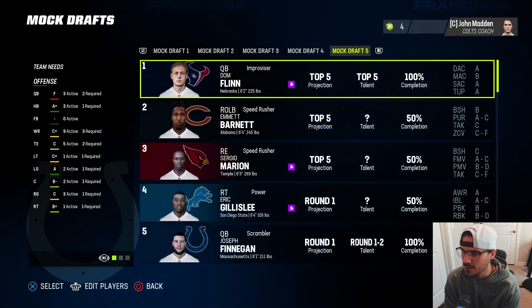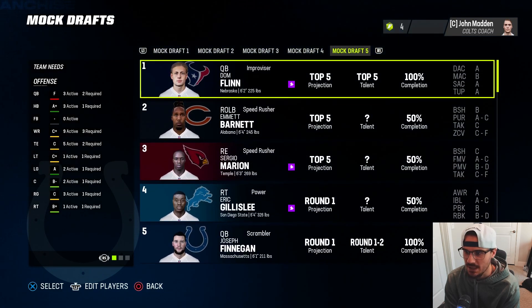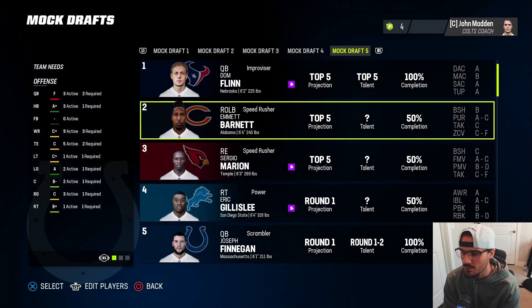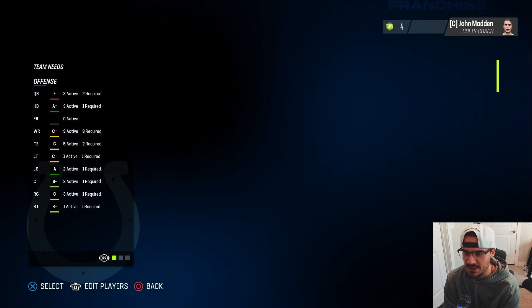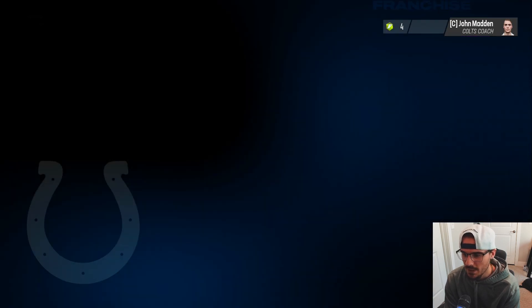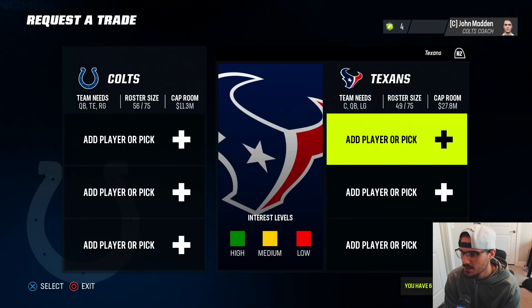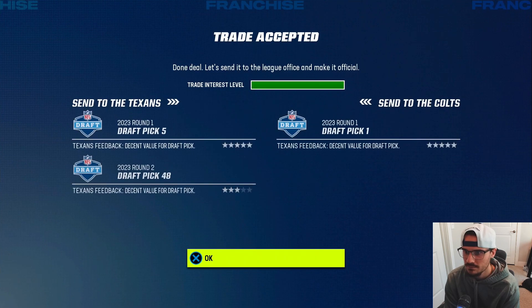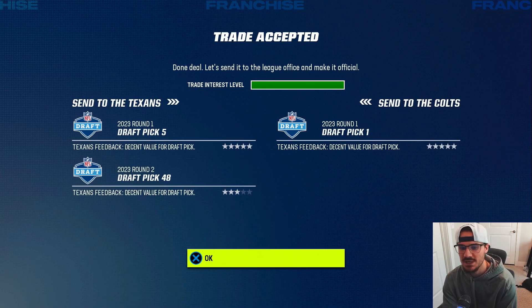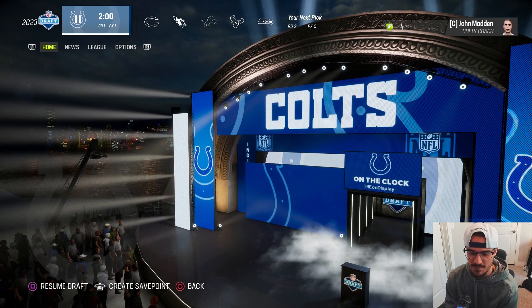Final look at the mock draft before we get into it - yep, we are picking at five. I'm going to move up and take Dom Flynn out of Nebraska - go Big Red. We're at five so we'll have to give up that pick to move up. In the NFL Draft, going to move over the Texans and try to grab their pick. We give up our fifth and a second, and that gets it done. We move our fifth and a second and now we will take Dom Flynn out of Nebraska to be the quarterback of this rebuild.